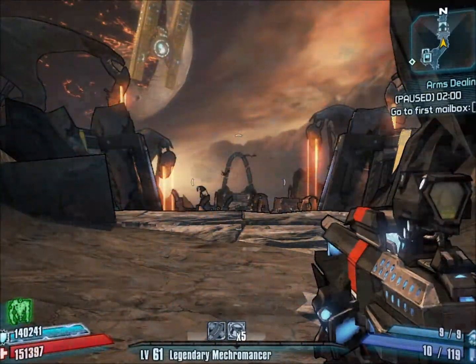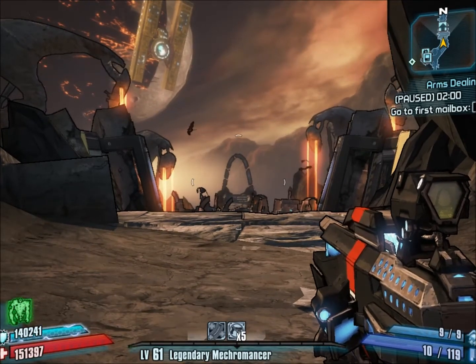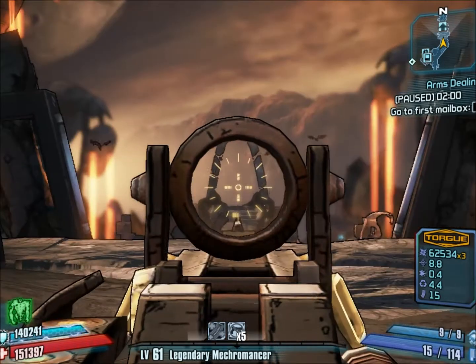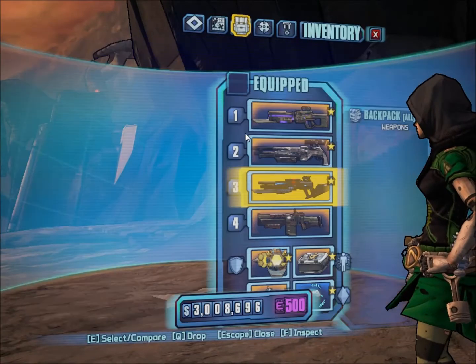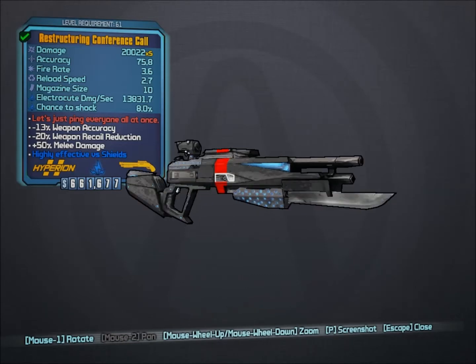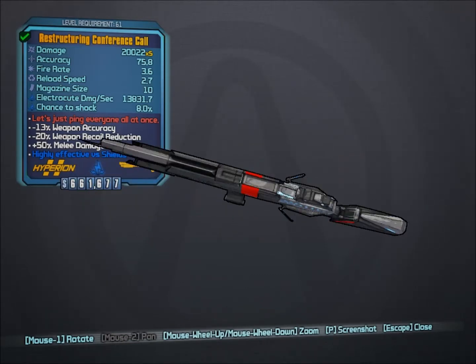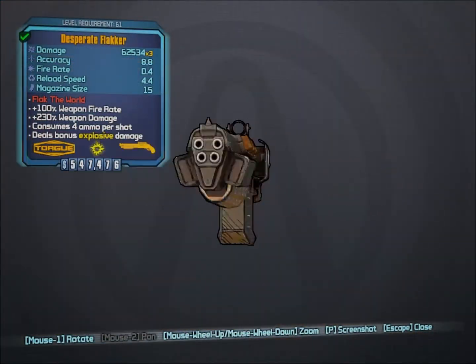I decided I would start by showing you where to farm for the best shotgun in the game — well, legendary — and the worst legendary shotgun in the game. I'll just give a quick preview of each of them. The Conference Call always looks really cool, it doesn't even matter which one you get. And the Flacker, which doesn't look that good.